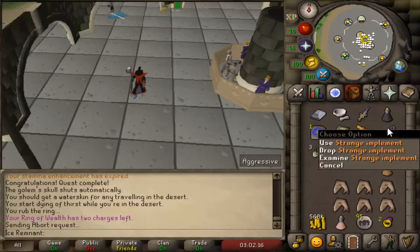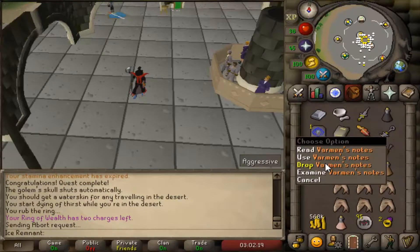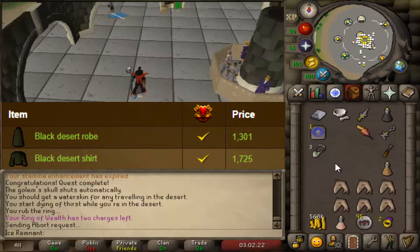Finally you need 3 Dark Clothing items. In this clip I have Dark Mystics and a Black Wizard hat. Alternatively you can buy these robes from the Grand Exchange.